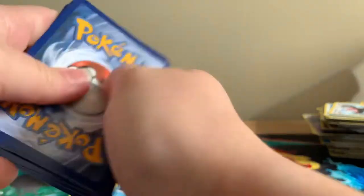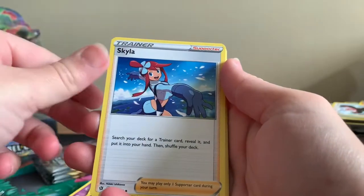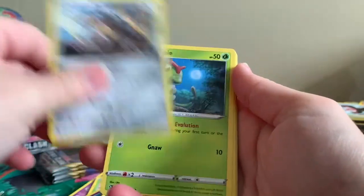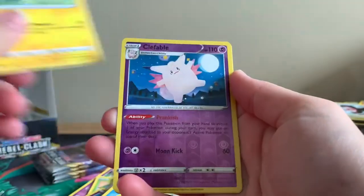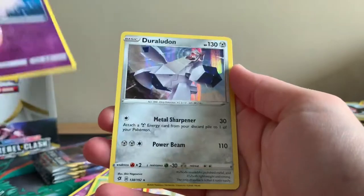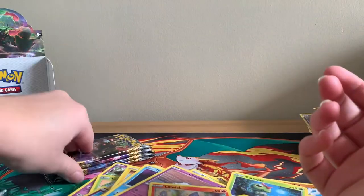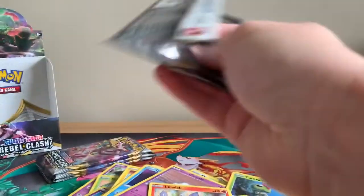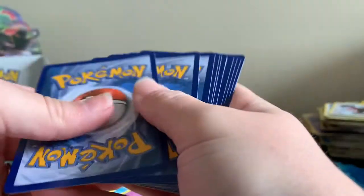We're getting down to our last few packs now. Burning Scarf, Indeedee, Skyla, Galarian Meowth, Caterpie, Corsola, Litwick, Shinx, Reverse Holographic Rare Clefable, and a Holographic Dooloon — Dooloon? I don't know. I'm still getting my head around these new Galarian names of Pokémon.